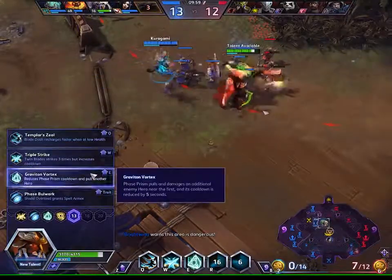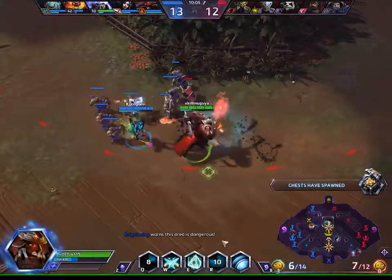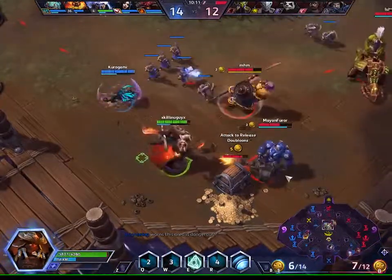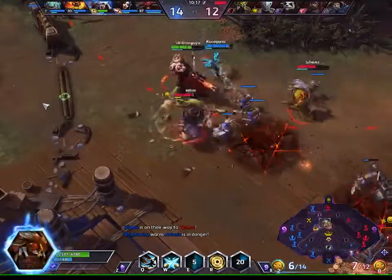I'm going to take Graviton Vortex — it makes us pull two heroes. If we hit someone with a swap it'll automatically swap both of them. Mostly for me. The team just never being together is a big issue.